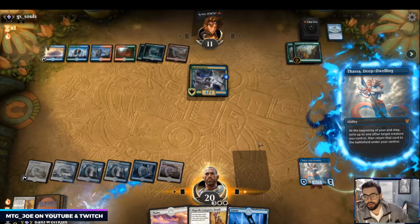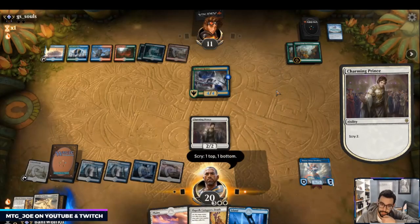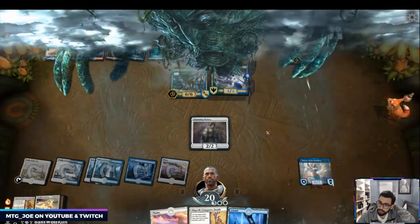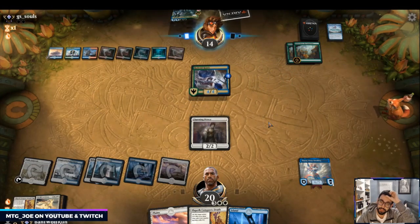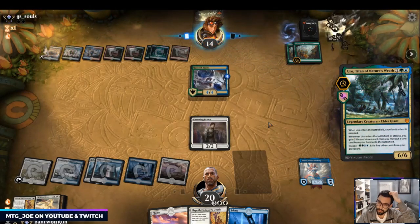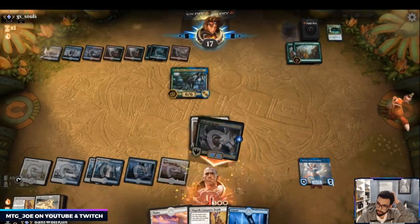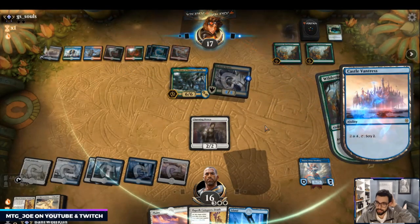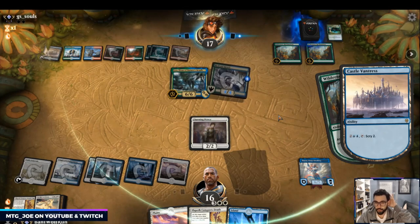Cavalier is nice — we can blow up technically both Reclamations. They do have enough to escape Uro back, and that's going to draw them quite a few cards. I think what we do is blow both of these up, then double-block the Uro if it attacks in, and get back Conqueror's Death to exile it. They're getting to the point where they could naturally Explosion us.